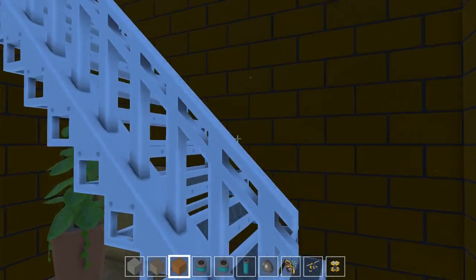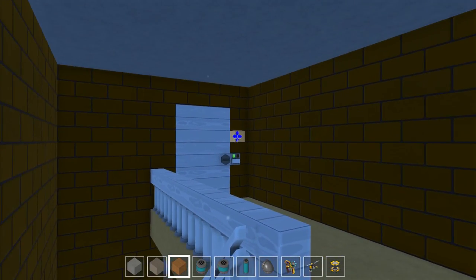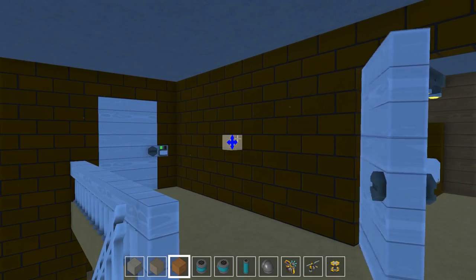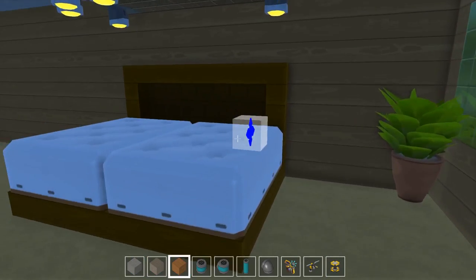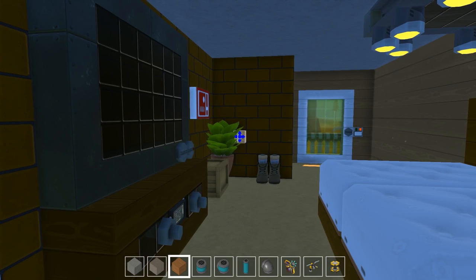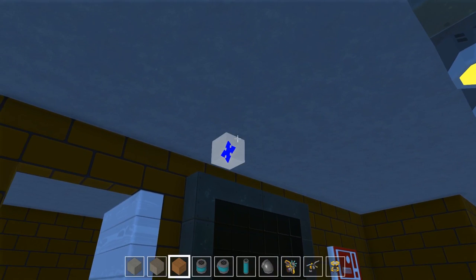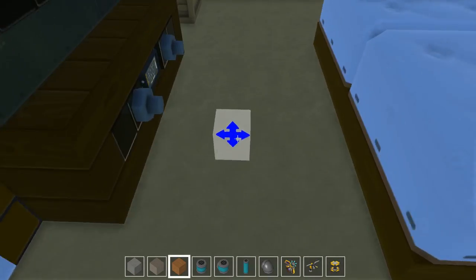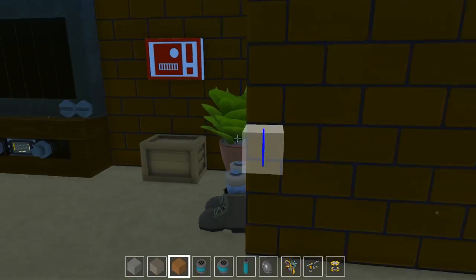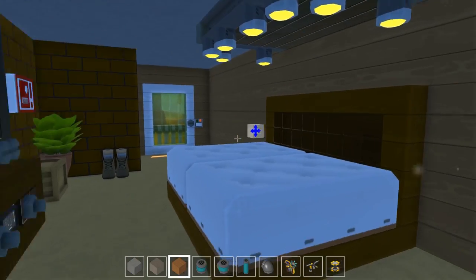Let's go upstairs real quick. Now upstairs, at first I had two bedrooms and one bathroom, but I decided not to do that because there just wasn't enough room up here. I wanted to have a big master bedroom and a master bathroom. Initially I had this split off into three rooms — a section here, a middle one with the bathroom, and then an end one with another bedroom. But it just didn't work out, so I decided to go with just a one-bedroom apartment and just try to make it more roomy.